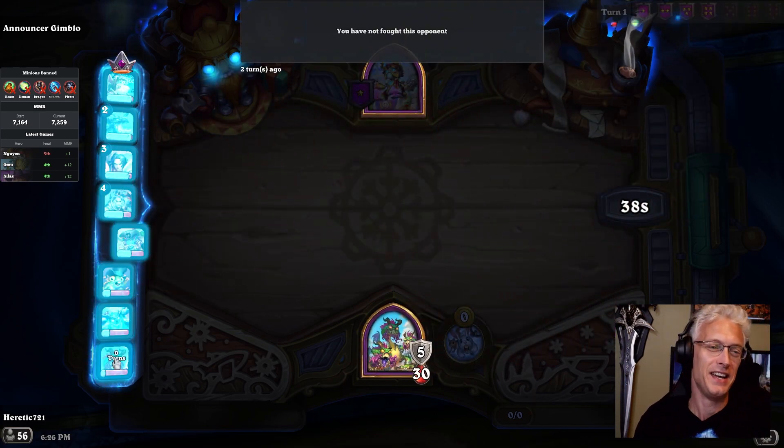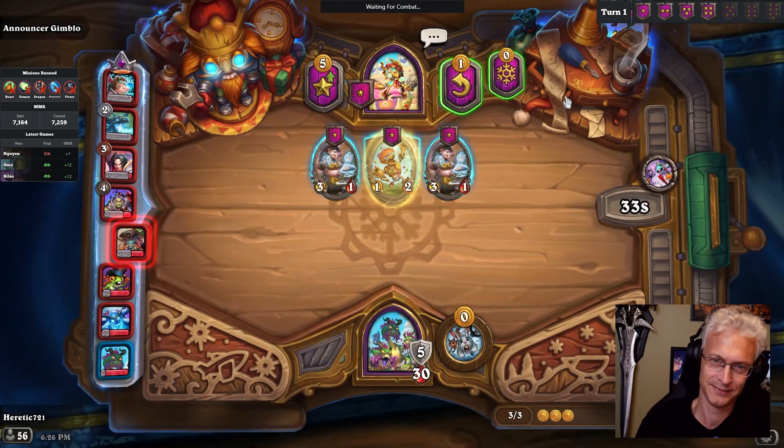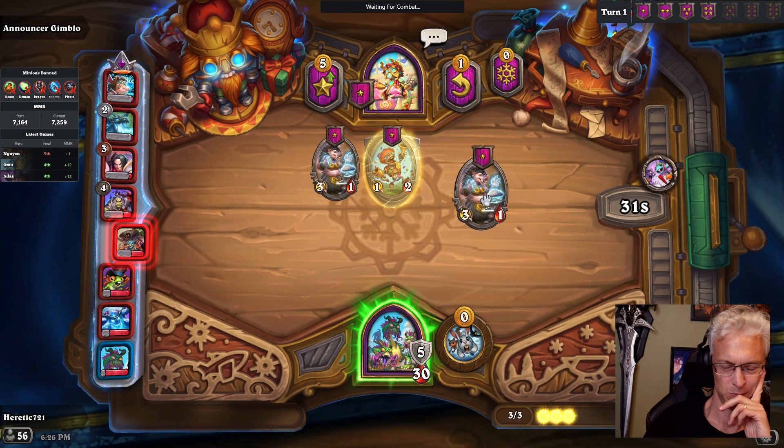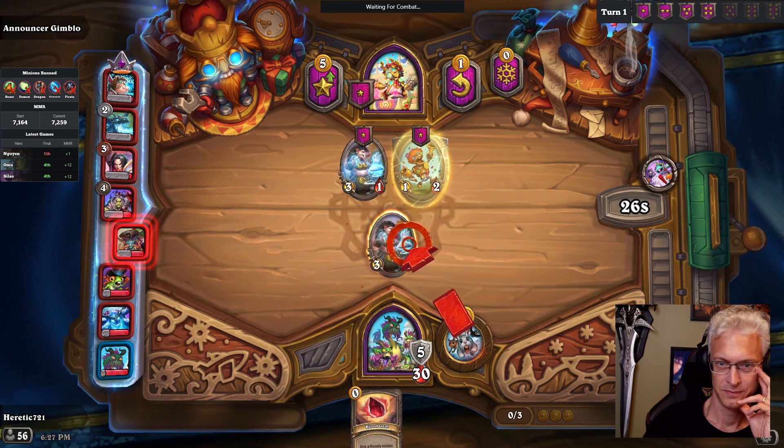You could use Elise or Malygos to help us find it. I don't really want to use her hero power very much, but Maly is interesting. Maybe we'll have better luck searching for minions if we could target it. If we get Shudderwock, we'll probably never find it, but let's try Shudder anyways.